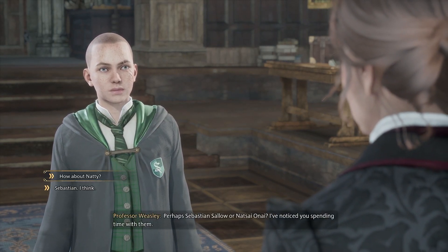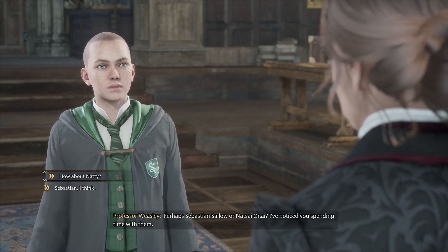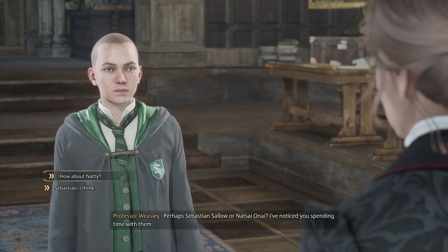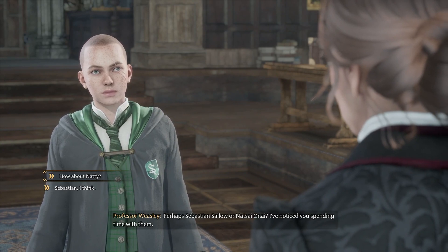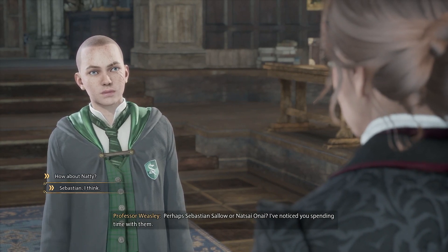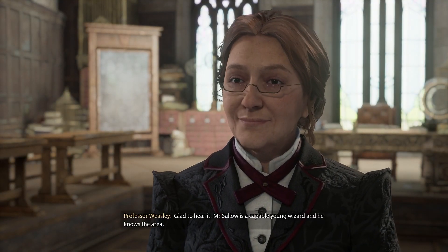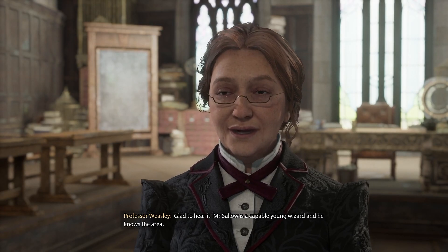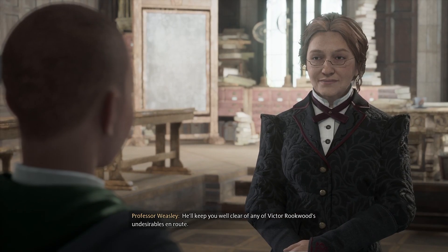I don't think we want to spend too much time with Natsai — she seems like a good girl but she kicked our ass in the Accio challenge. Sebastian seems more our speed. I'd like to go with Sebastian. 'Glad to hear it. Mr. Sallow is a capable young wizard and he knows the area. He'll keep you well clear of any of Victor Rookwood's undesirables en route.'